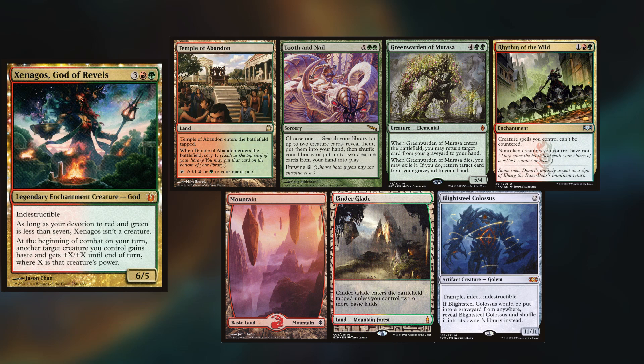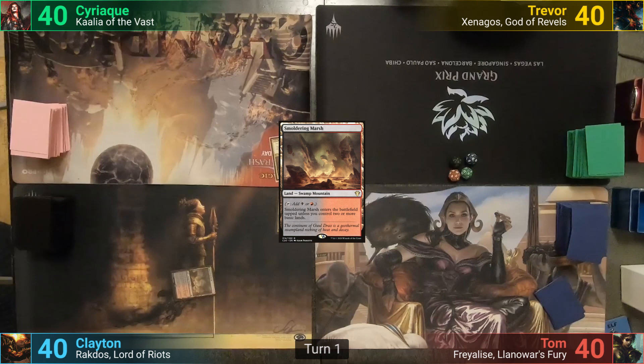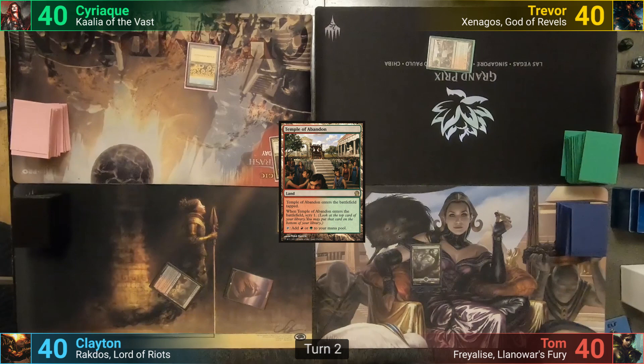Clayton wins the die roll and starts us off. He draws, plays a tapped Smoldering Marsh, and passes turn to his brother. Syriac plays a Plains. Trevor plays a tapped Temple of Abandon, scrys one, and passes to Tom. Tom draws and plays a Forest, passing. Clayton draws and plays a Mountain, tapping out for a Rakdos Signet and passing. Syriac plays a Plains and, like his brother, taps two for a Rakdos Signet before passing turn.